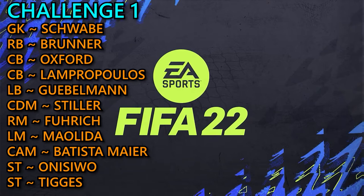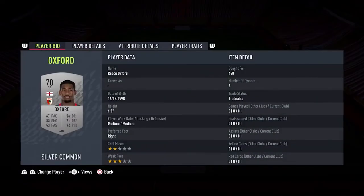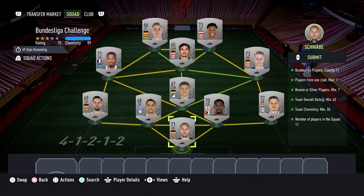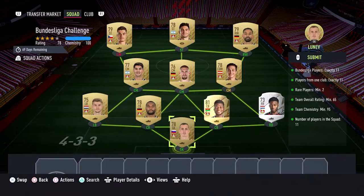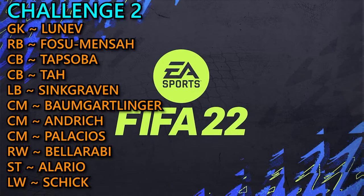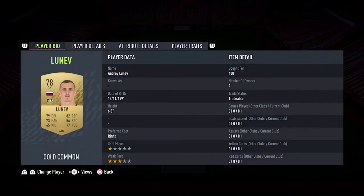Now, firstly, a word of warning that if last week's League One Uber Eats SBC is anything to go by, then these player prices will skyrocket. So if you have them in your club already, you're in a very good position to submit. If not, it's probably best to wait a while on buying the players as the prices will reach a peak before they drop again. This SBC is live for over 10 weeks, so a little patience can reward you by having to spend less coins for the same reward in the long run.